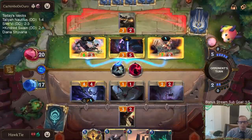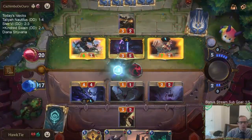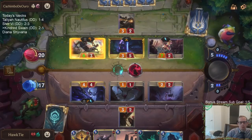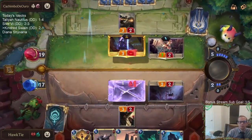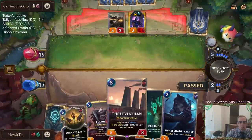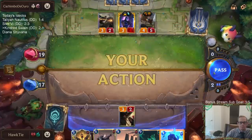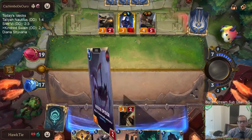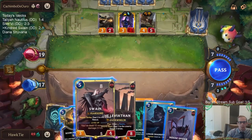Going to try to get rid of these barriers and block. Get one damage on the Shen for the Scorched Earth. This worked out pretty well. I'm going to just save Spell Mana instead of playing the Shadestalker. Unfortunately, I don't have enough mana to go Rekindler and Scorched Earth, which is really the best thing to do this turn.